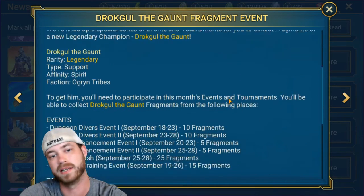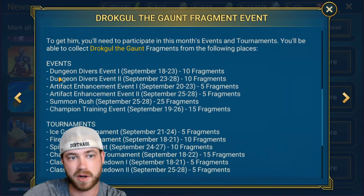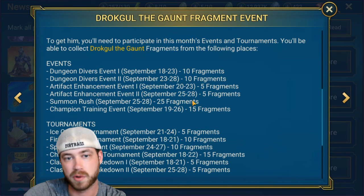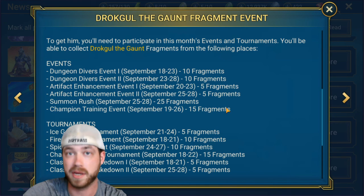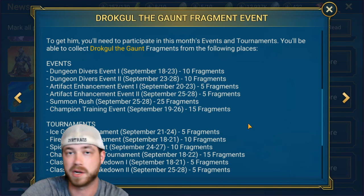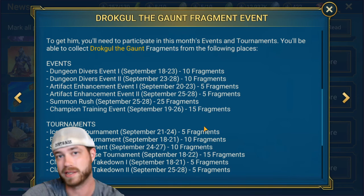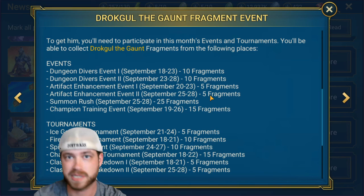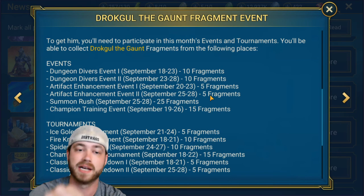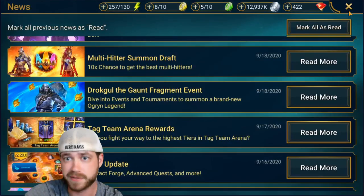I'm gonna make this video to go over what to do to prepare for these fusions. Here's an example of what you'll see when you first open up the game when there is a fusion — it'll look something like the drop goal we got the other day. Click 'read more' and it's going to give you exactly how to plan your week or weeks to try and summon this guy. When we first start off there might be a dungeon divers event, artifacts enhancements, summoning rush, champion training events, and it's going to show you what champions are going to come into play. Check which ones you don't have and really plan on which ones you're going to attack to get that champion.